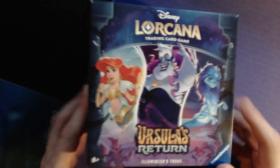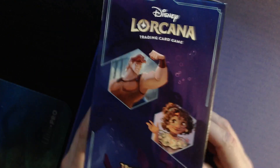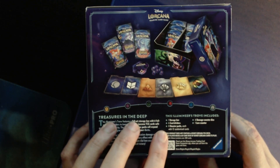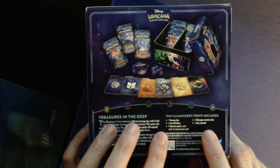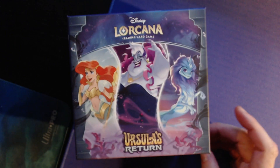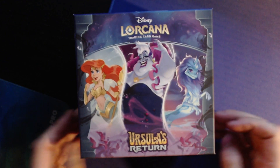Let's get into this. I'm very excited to see what we get in this trove — this is our third trove, we still haven't gotten the first one yet. As always, what do we get? One storage box, six card dividers, eight booster packs, six damage dice, and one lore counter. Is this going to be the first time we pull that enchanted card that is evading us? We still have yet to pull an enchanted card — maybe this is the set.